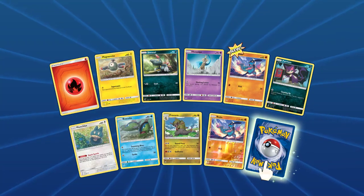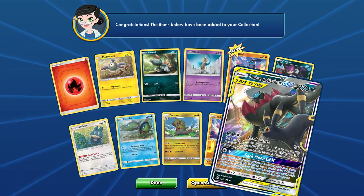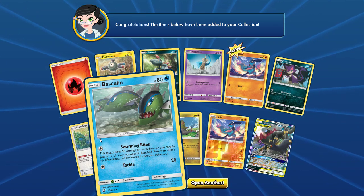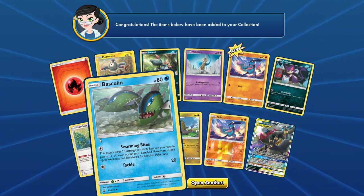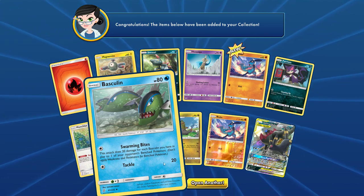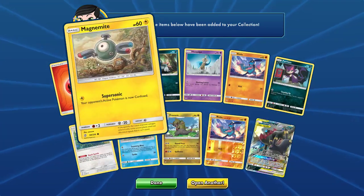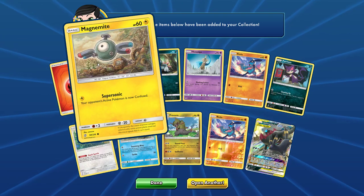Munchlax, Basculin, Riolu, Umbreon and Darkrai GX — what a beautiful card. Basculin — I don't like this Pokemon particularly. My first shiny ever caught in a Pokemon game was a Basculin. Could you see it was shiny? No — because I think it just went a slight shade of green. Two Riolus in one pack. Also the cool-looking Magnemite with a little wasteland-ish thing going on in the background.